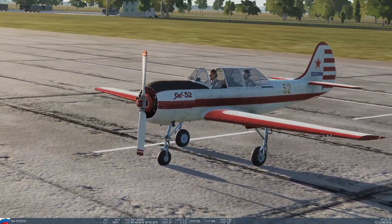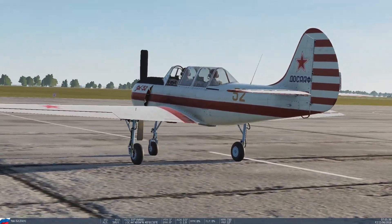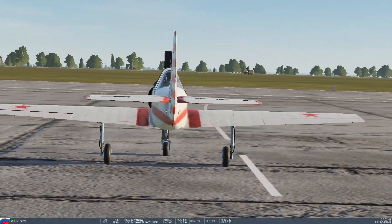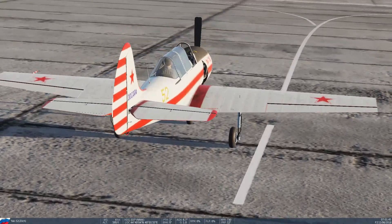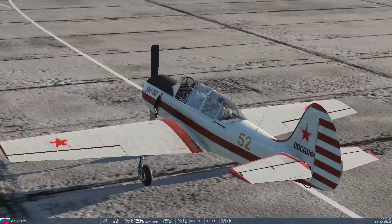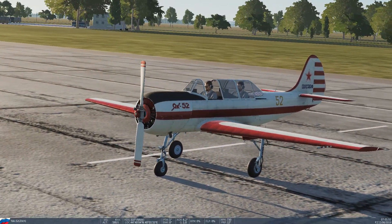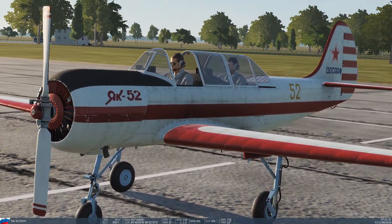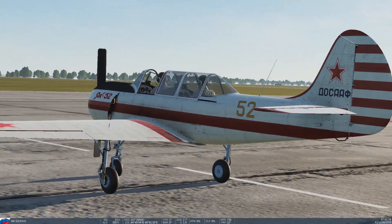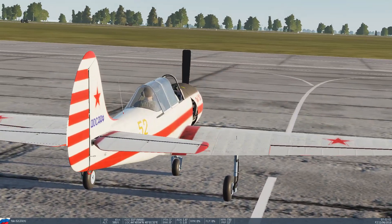First off, I want to talk about the engine — radial. Hell yes. That's fantastic because DCS needs more radial engines. I think the next step will be the P-47 and then eventually the Corsair from Magnitude 3 or Heatblur, whatever they call themselves lately. This is a trainer aircraft from the 70s — kind of your basic flight trainer before you head over to the L-39 and then maybe something like the MiG-21.